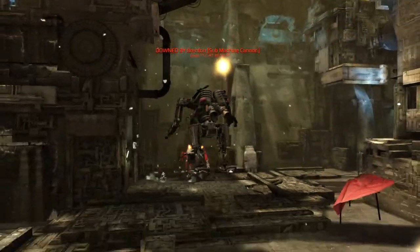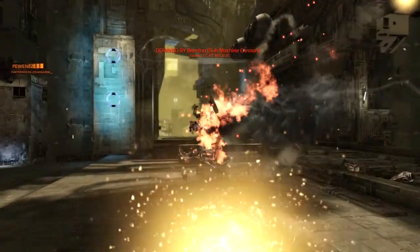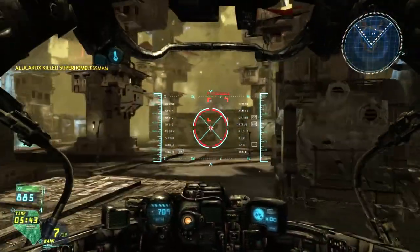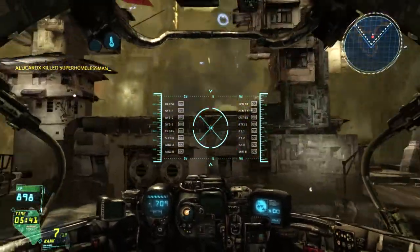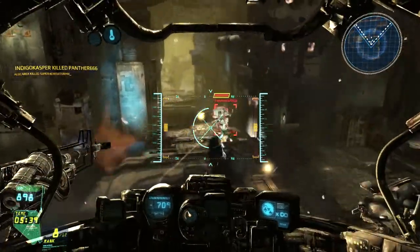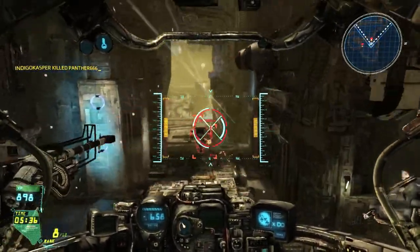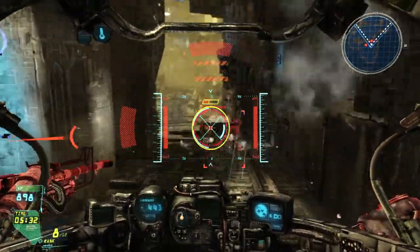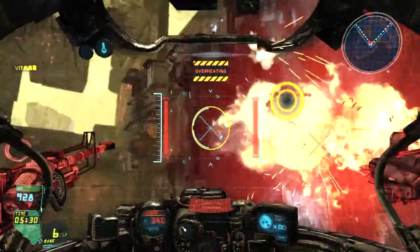In this game, whenever you use weaponry you'll build up heat, and you can see that heat temperature in the middle of your screen on the left and right side of your crosshairs. Whenever that gets to red, it'll start flashing, telling you that you're about to overheat. If you do overheat, you won't be able to use any of your weaponry until it cools down — which is a bad situation because you're completely exposed to incoming fire.